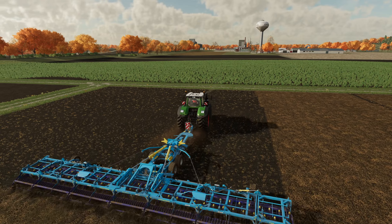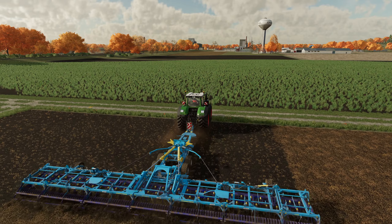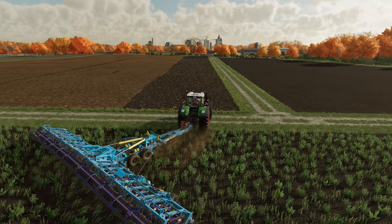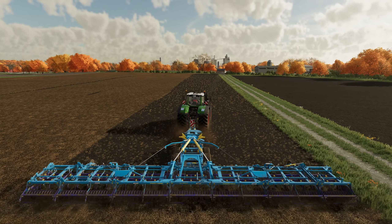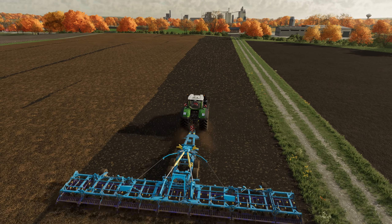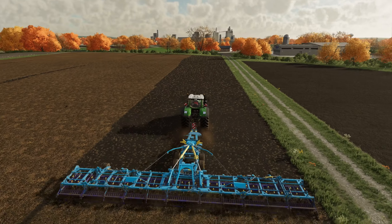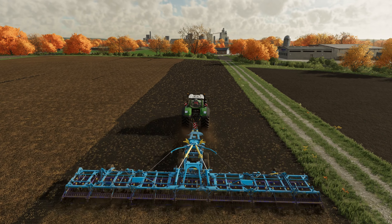In theory we should just have one more pass and then the land agent should be happy with us. Unfortunately there's no way to do jobs for them to get their fields cheaper like in FS17. I've already done his neighbour's field. If we do buy this field we're going to have to be very careful to get the right lines, otherwise we'll miss bits. This field might just be a smidge too small for the cultivator.